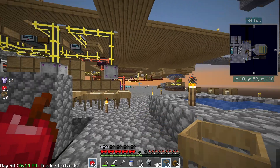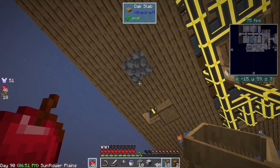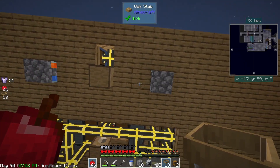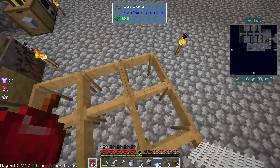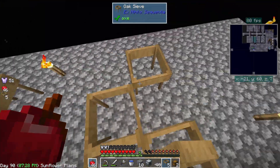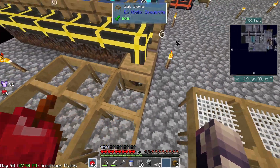I have a total of 18 sieves and sieve meshes. We should be able to set these here since we're not using gravel for anything at all. I want to go over one and place a total of nine of these, then place the sieves inside, and put another nine right here — so we're getting really close to that soul sand barrel. Not 100% sure, but I think we'll be fine.